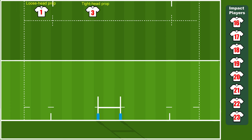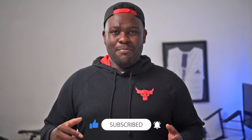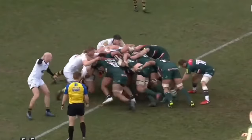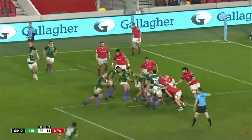The loose head and tight head props, along with the hooker, make up the front row. To be a successful prop you must be big and extremely strong all round to stop your side of the scrum from moving backwards. Props also support the hooker so they can strike the ball as soon as it's put into the scrum. In the line-out, props should be able to support the jumper to prevent the opposition winning the ball.